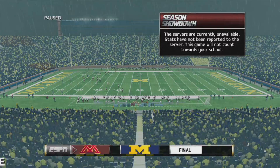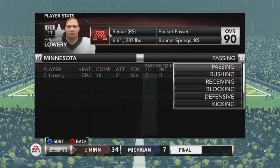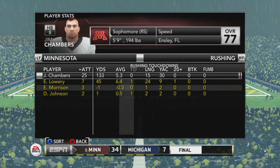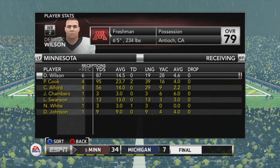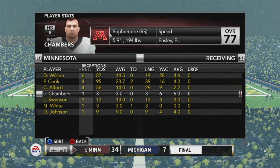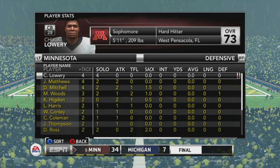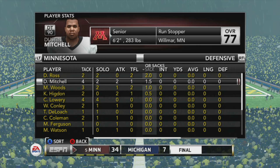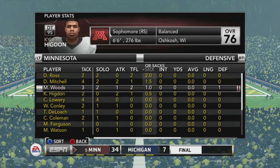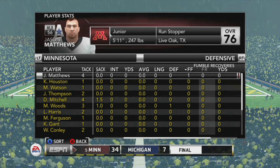Going over the stats — Eric Lowry 18 for 21, 266 yards, three touchdowns passing. Rushing: Chambers 133 yards with no rushes over 20, Lowry had 45 and a touchdown, Dave Johnson had a touchdown too. Receiving: Wilson with 87, Cook with 95 and two touchdowns, Alfred 56, Chambers 3, Swanson 13, Nick White three and a touchdown, Dave Johnson 9. Defensively: Ross with 2 sacks, Mitchell 1.5, Woods 1, Higdon half. Deflections: Woods 1. Forced fumbles: Matthews 1, Tony 1, Roberts Woods 1.